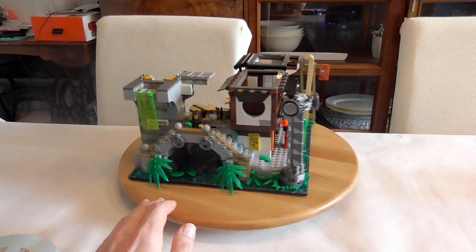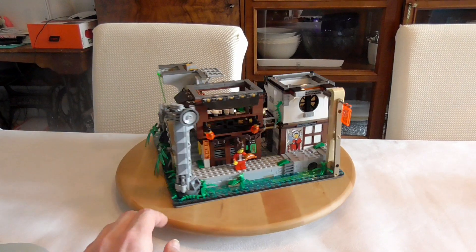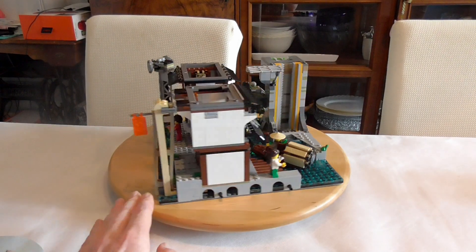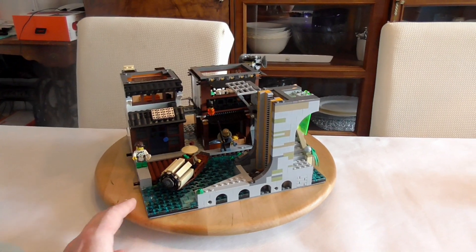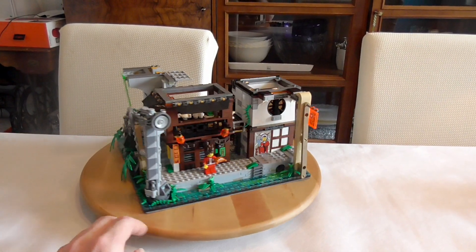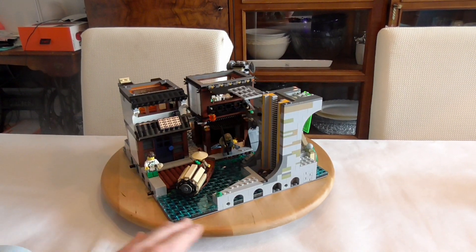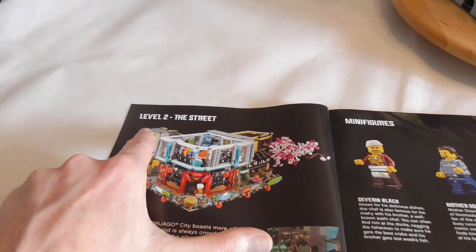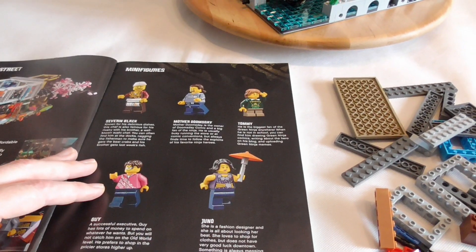Hello and welcome to the Brick Freaks. Today is part two of building Ninjago City. Here is part one, and now there's a card to show you — you can click on it and watch the first part of building this really amazing set. This is the old world from instruction booklet one, and here is instruction booklet number two. Now we're building level two: the streets where the main life of Ninjago City is going on.